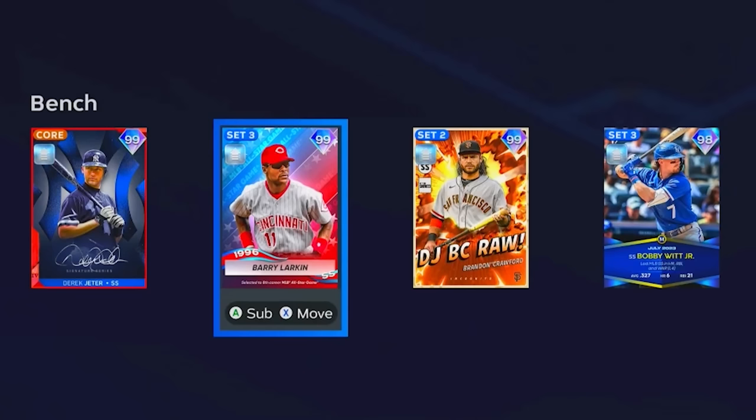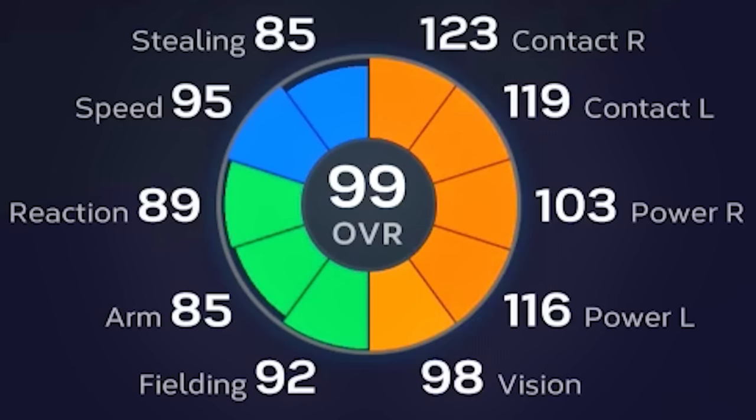It's just not fair, this Jimmy Rollins card. As soon as we hop into gameplay, I'm going to replace Jimmy Rollins with the 99 Barry Larkin. Look at that attribute wheel — this is ridiculous. Before we hop into gameplay, if you guys could do me a favor, hit that subscribe button. I'm trying to get my second play button — you get this at 100,000 subs.